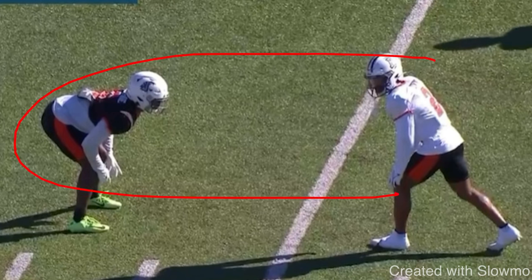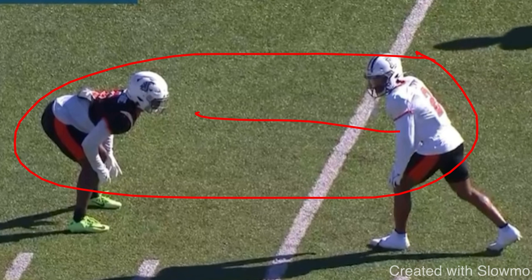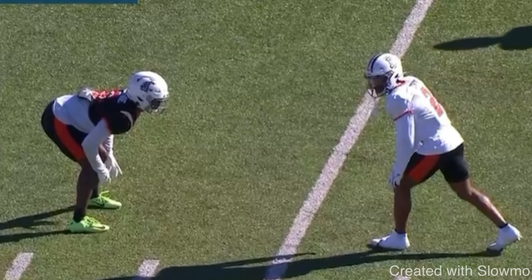This is actually a bad example from this wide receiver. He does everything correctly with his release, but he makes a common mistake that a lot of receivers make that gets him locked up on this route. We're going to talk about what that mistake is, and then I'm going to show an example of Cooper Cup running this exact same route versus this look and doing it correctly and avoiding this mistake. Let's play at full speed.